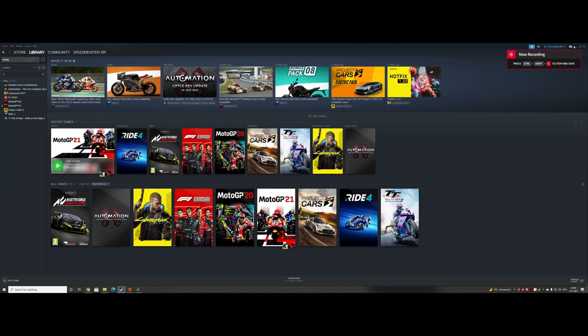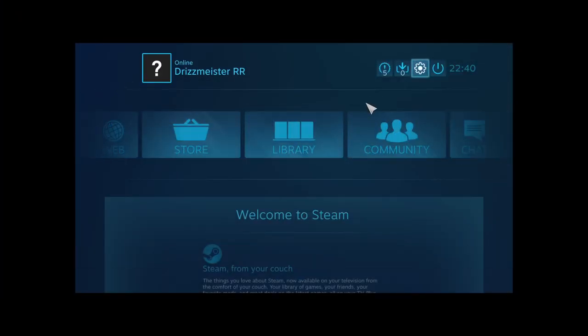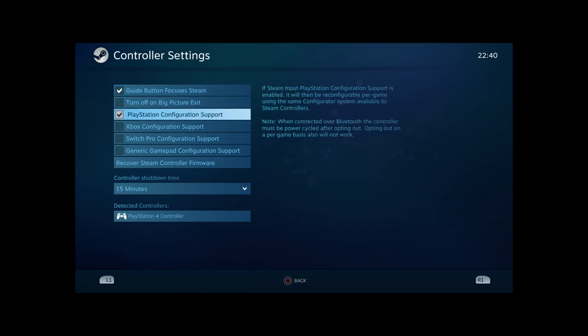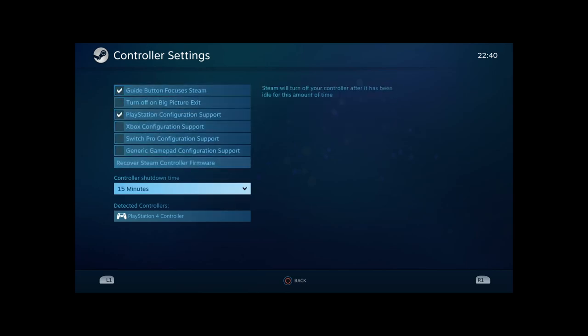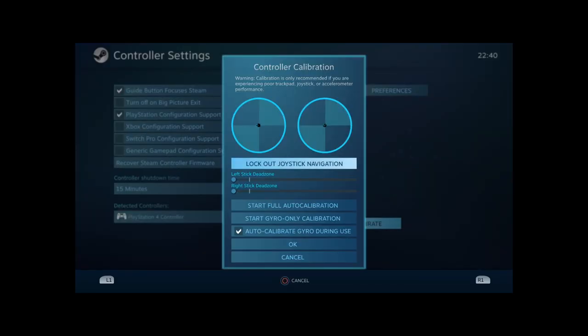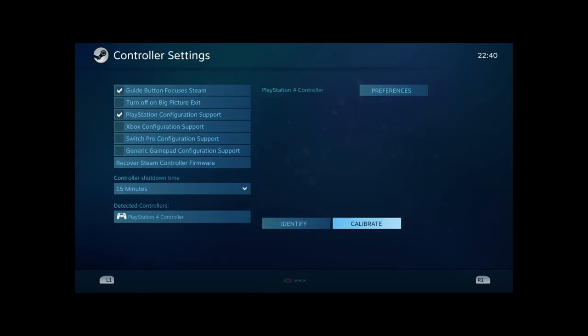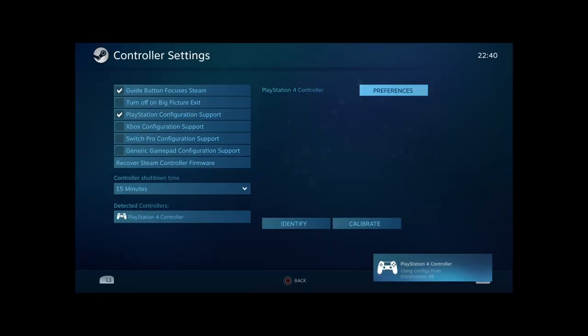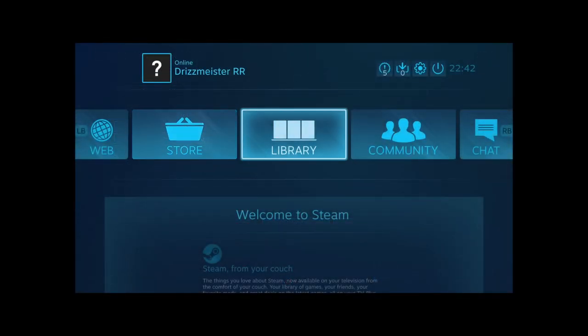Let's head over to my PC and show you my Steam controller settings. On the right side of the Steam page, go to Big Picture Mode and then go to Settings — you'll see Controller Settings. Click on that. I'm using a PS4 controller. You can set and tweak your calibration settings and identify your controller. I haven't changed anything here because I'm just using the base setup from Steam.